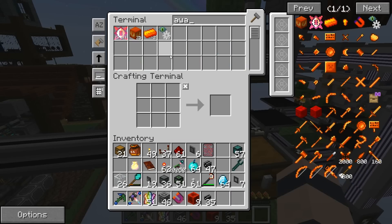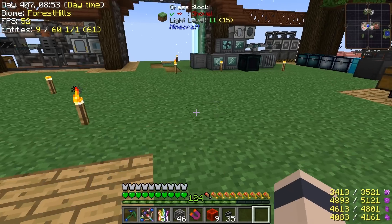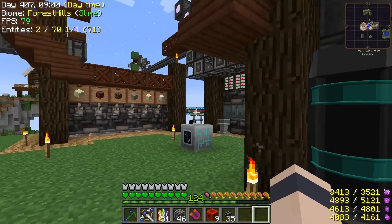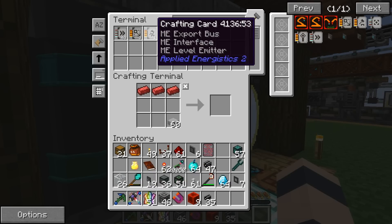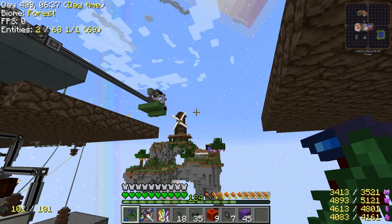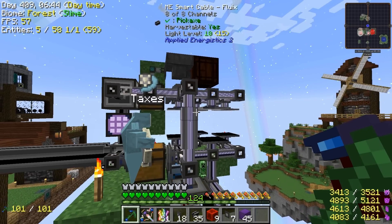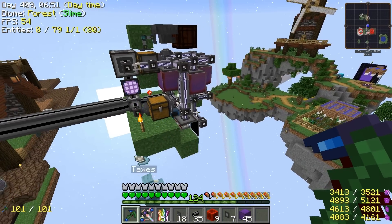One problem — if we try to craft more than four at a time it doesn't work. We spent about 20 minutes building it and I was disappointed at the end. We need to find a way to automatically make one at a time, which would be easiest with an export bus and a crafting card. Let's put a crafting card in the export bus — it's doing it! The stuff got placed in the chest.